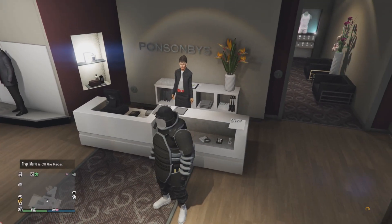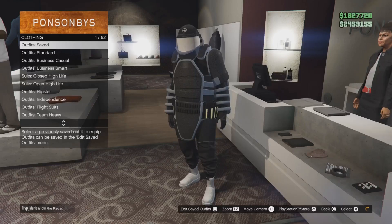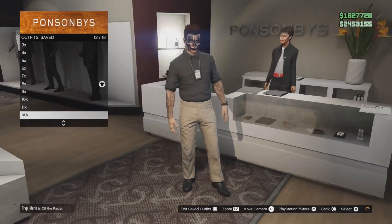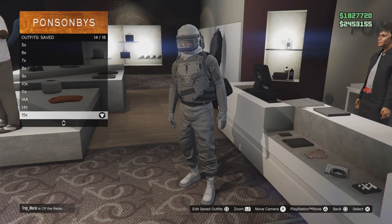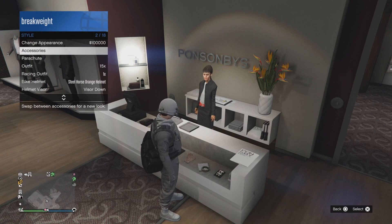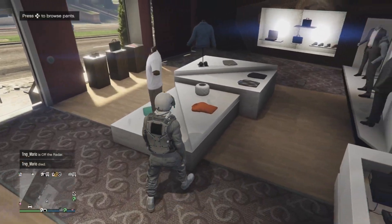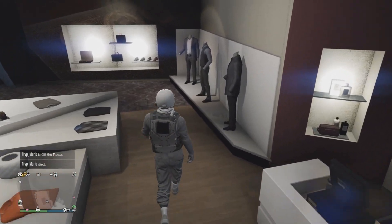What's up YouTube, it's Demo back with another video. Today I'm going to show you guys how to get the juggernaut outfit. First off, you want to go ahead and get whatever pants you want — I'm going to use the gray joggers, but you can use whatever pants you want, the black, white, purple, or whatever ones you have.